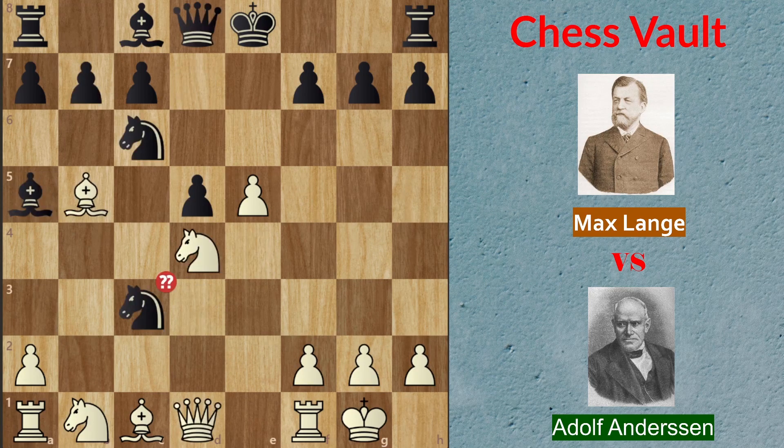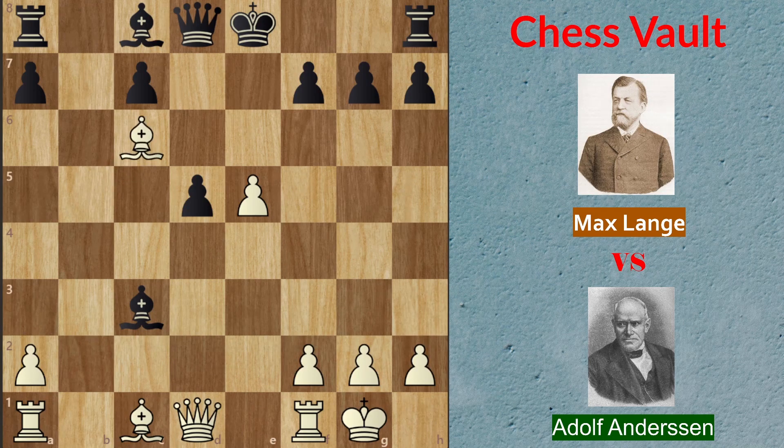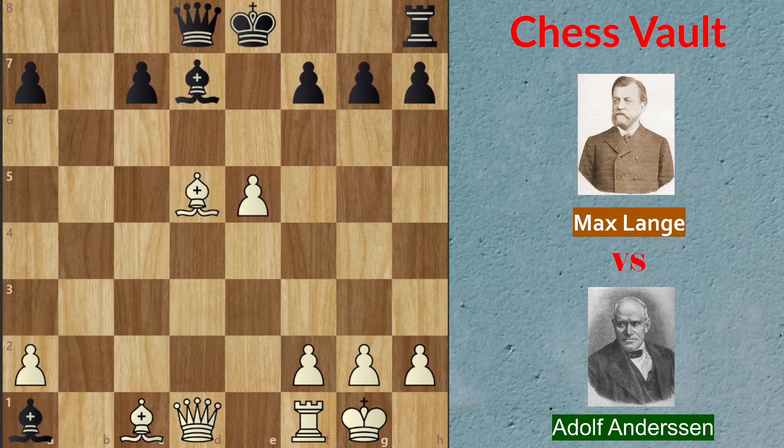After knight takes on c3, black took on c3. We saw the variation with bishop c6. After bishop takes on c3, knight takes on c6 was played for white, and now black played queen d7, which is a mistake according to the computer. The best line for black was b taking on c6: after knight takes on c6, b takes on c6, bishop c6 check, bishop d7, bishop takes on a8, bishop takes on a1, and bishop takes on d5 — same material, and black will be doing fine, though his bishop is a little off and his king is still not safe, this is a game that can be played.